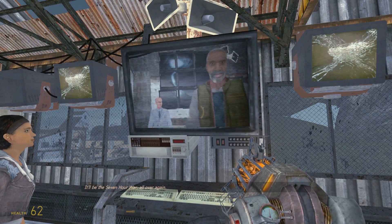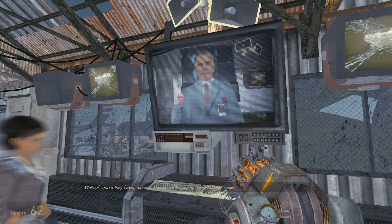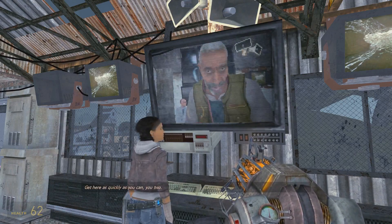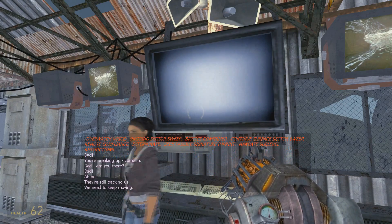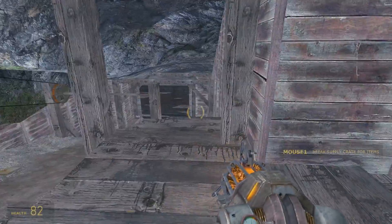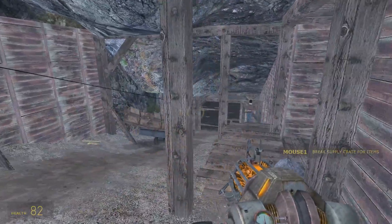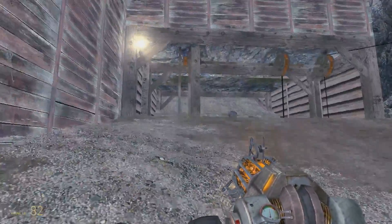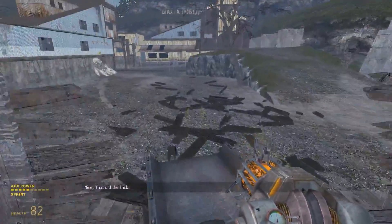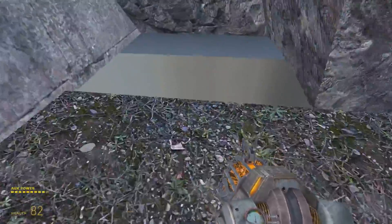This is pretty much the same, right? Let's get out of here. It's the exact same stuff. I thought that was an invisible wall at first, but it wasn't. And yeah, unsurprisingly, this is also pretty empty. There is even a hole in the ground - wait, there was a floor there? That looks really weird.